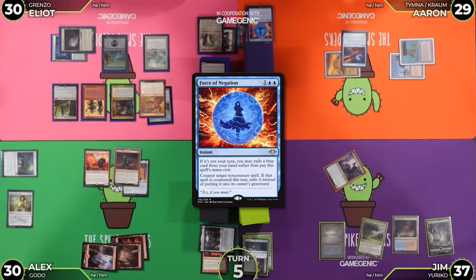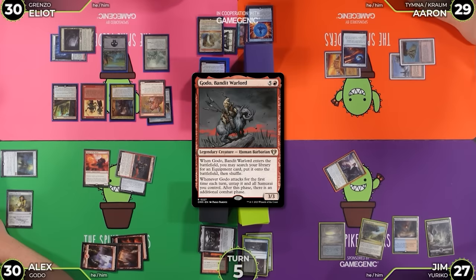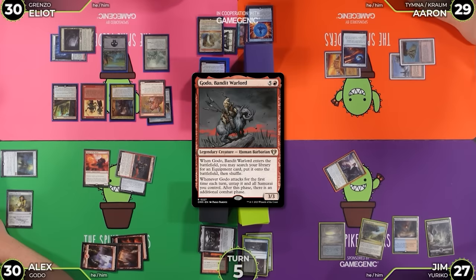On that do-nothing-but-stacks plan, pass the turn. You can attack me for 3, or actually I think I'm going to hit Jim for 10 — it's got Vigilance. Yeah, I will take that. 27. That's 10 Godo damage. End of your turn — Grenzo, let's go do that hockey. Wishclaw Talisman — that's not very good for my Snoop pile.